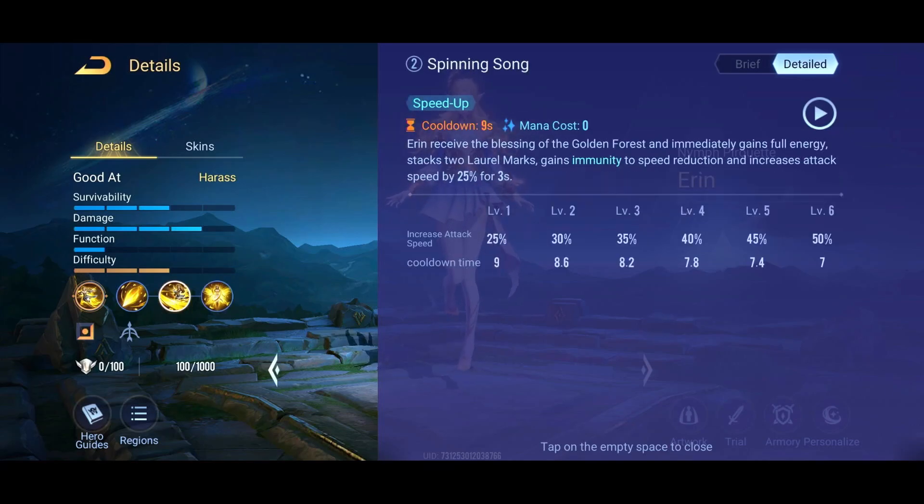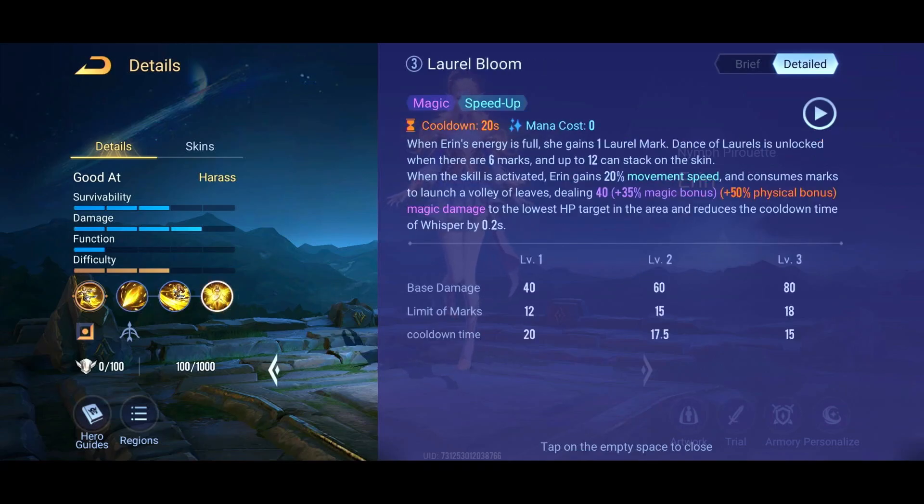The S2 cooldown reduction is 0.2 seconds, but the main point is the damage it does and the movement speed you get. It's kind of an area-of-effect similar to Krixie's ultimate, but instead of a true AoE it picks one target and gives you movement speed to chase them down.